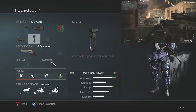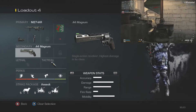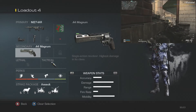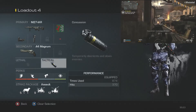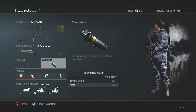I absolutely love it. The secondary isn't really important for this class, just a personal preference, and I've been using the Magnum 44, a very high power weapon. I did have to take the lethal grenade off of this class purely so I can have an extra point on my perk section. For the tactical, I always use a concussion grenade. If you do manage to hit an enemy, it is going to be an easy kill for you.